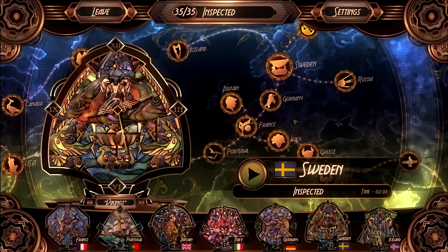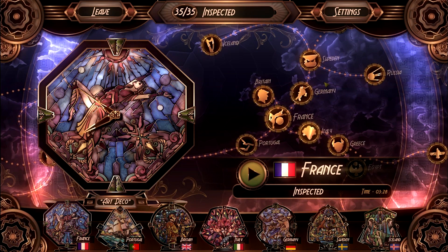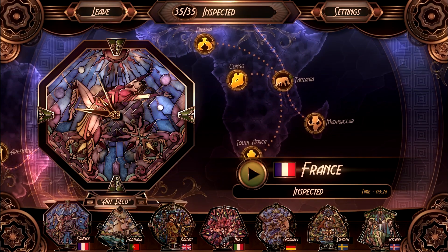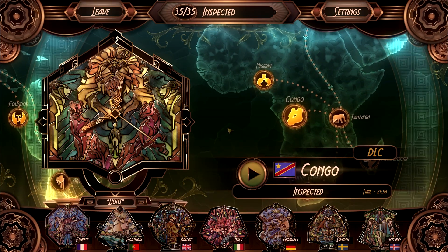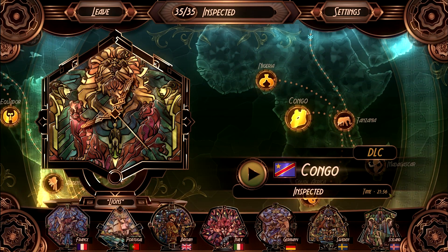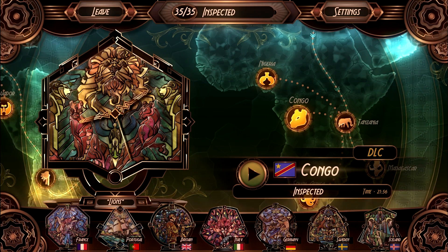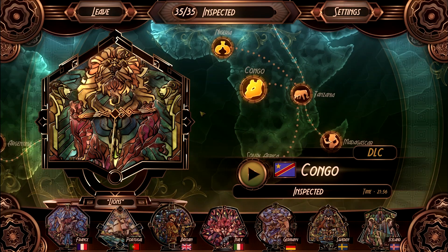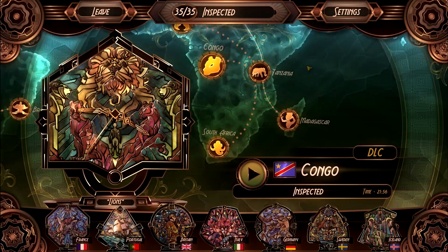I completed Finland just a few days ago, and I thought it was very fun to have Sweden here since I am from Sweden — I was very happy to have some Vikings. The puzzles are all of different difficulties; some are way more difficult than others and some are very easy. The ones in Europe tend to be quite easy since they're at the beginning of the game. As you go further, like Africa, they were quite difficult — the Congo one took me almost 22 minutes. I had a lot of difficulties finding where everything was supposed to go.